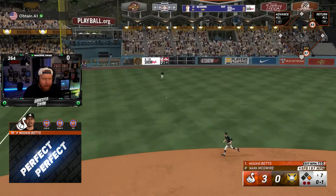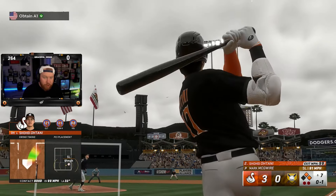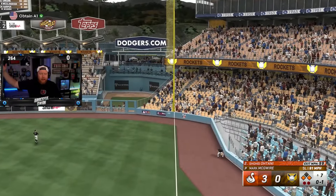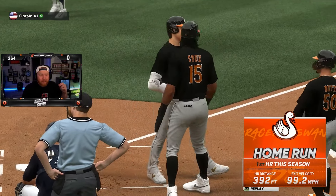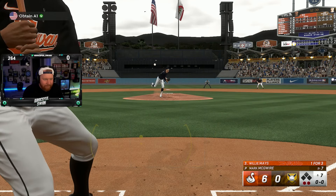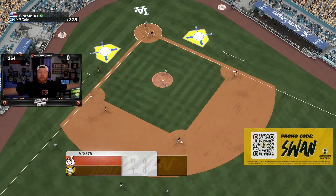Mookie base hit — back-to-back singles with two down. We got Shohei coming up. This is the moment. Shohei with a drive — deep right field — he did it! Shohei Ohtani breaks the game open! We have now stolen bases and we have now hit a home run in this video with 50-50 Ohtani. Willie Mays lines out but I don't even care anymore — we got Shohei's home run.